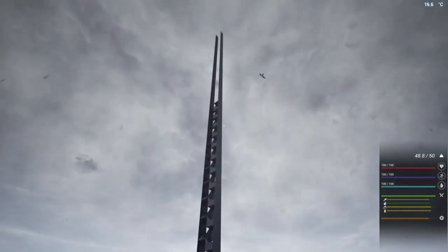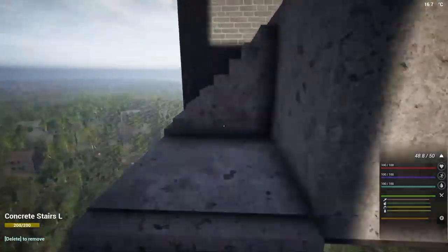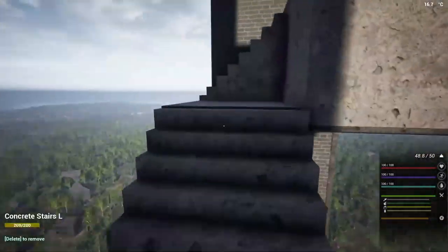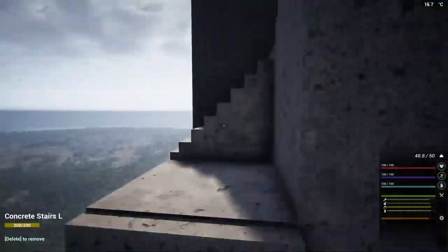So now we are going to head up to the top of that. You could build the tower any way you wanted — you could use the ceilings to build out as far as you wanted and make it as big as the map if you wanted to for some reason. I've just done it this way so I could get very, very high, very, very quickly.